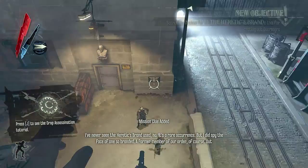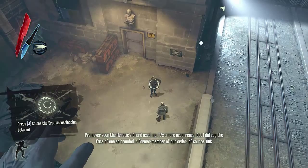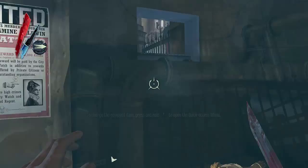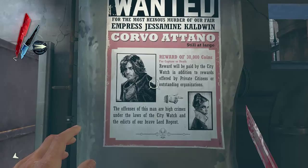After talking to Frank Dickless over there, you come across two guards talking about a brand — that if a high overseer breaks one of the seven strictures, you would be branded for life and viewed as a scumbag. What a stupid way to kill someone without actually killing them. Well, turns out that's what we are going to do in this mission.